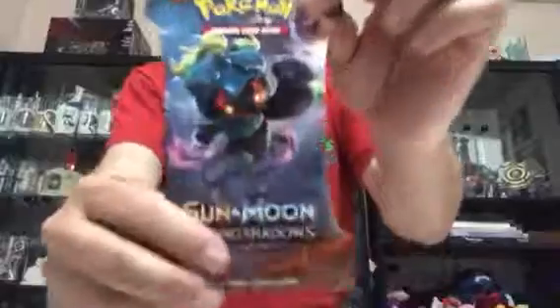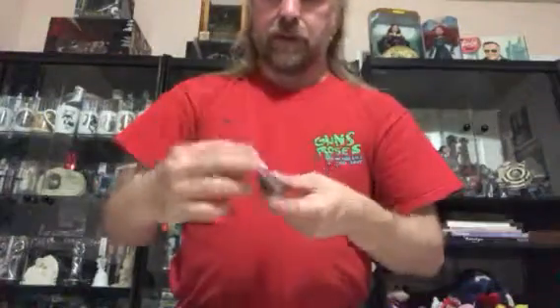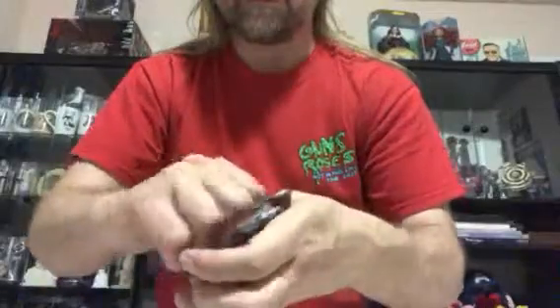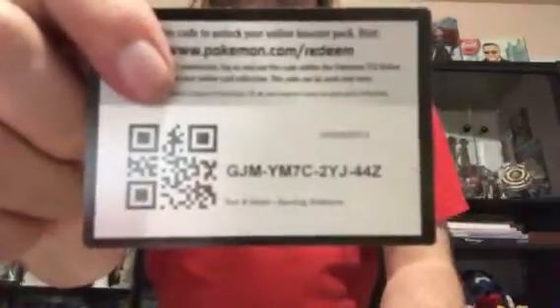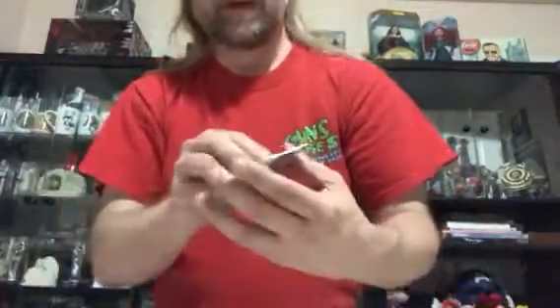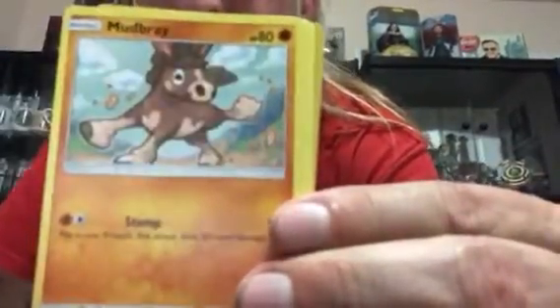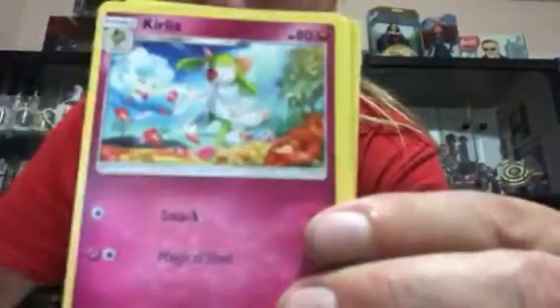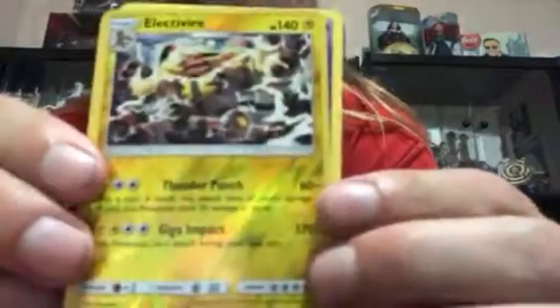This is the last chance for the regular packs - it's a Tapu Fini cover. Last chance - it's green, that's not a good sign. Looks like Dollar Tree wins this war. Alright, we got Wimpod, Togedemaru, Mudbray, Oddish, Fighting Energy, Curlia, Olivia, and Kiawe. Our Reverse Holo is an Electivire - that's a Rare, so they delivered one Reverse Rare. And we got a Toxicroak Rare.